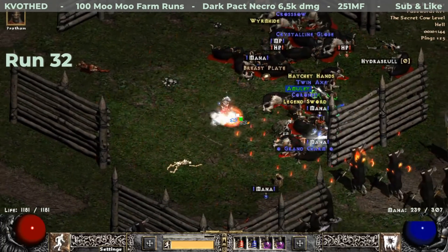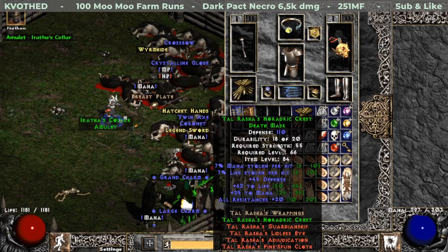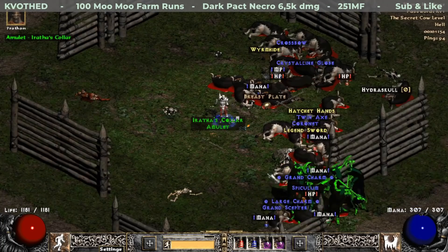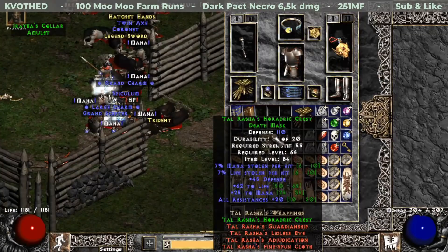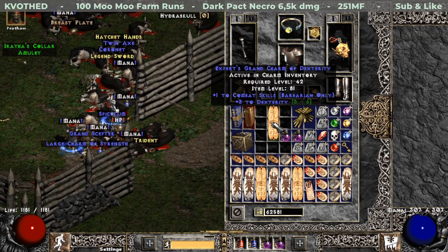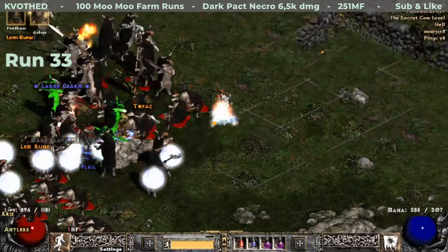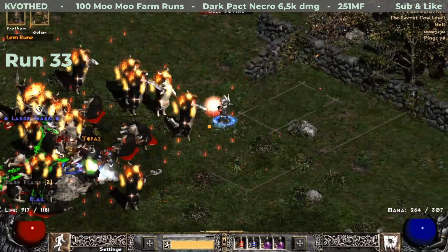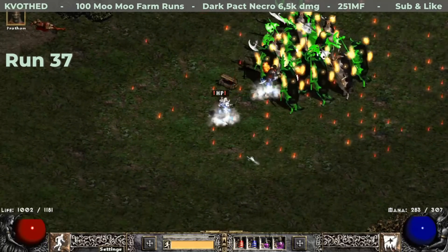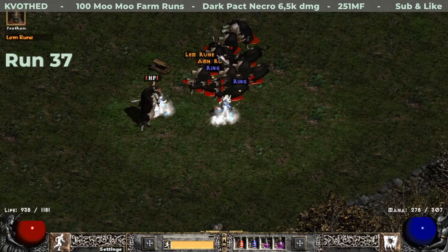On the very next run I have two interesting drops. First is a Tao's mask that rolled good on life and maximum on all resistances. And just a little bit later I identify a Grand Charm — it is a Barbarian Combat skiller with plus three to Dexterity. On runs 33 and 37 I find mid runes: first a Lem rune, and just a little bit later another Lem rune. They are quite okay for trading for skillers, for example.